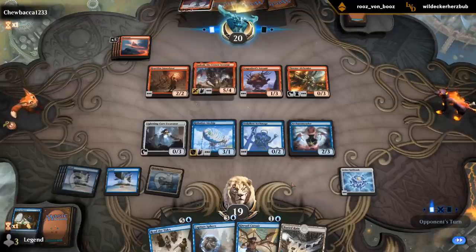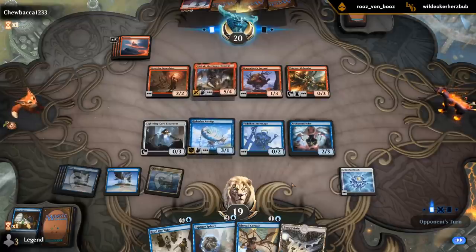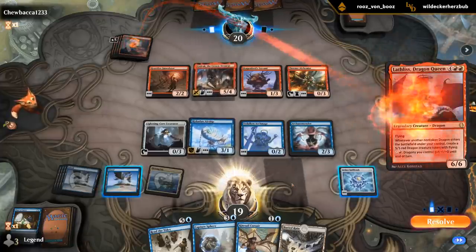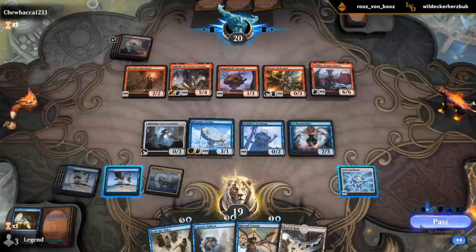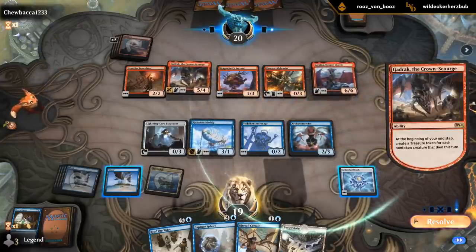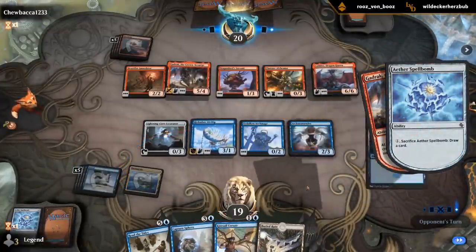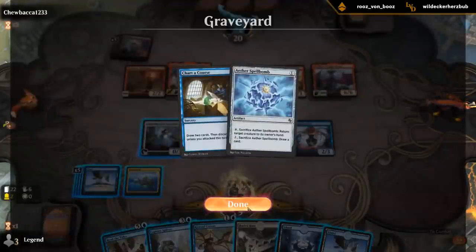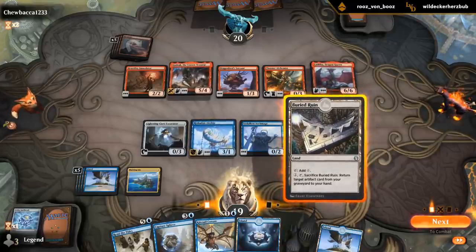I might just draw with a Spellbomb end of turn. I'm definitely lacking some of the synergies from the Archaeology deck — seems like there's quite a bit of play to it. Can bury Druid, get back the Spellbomb. Could draw three with Read the Tides, but I think I need to keep it to bounce stuff.